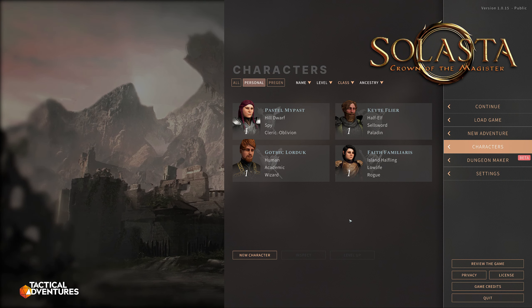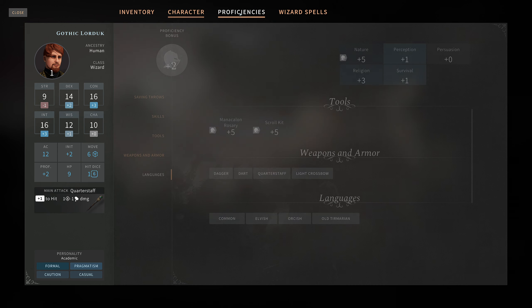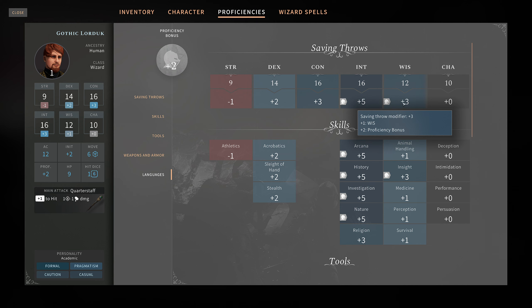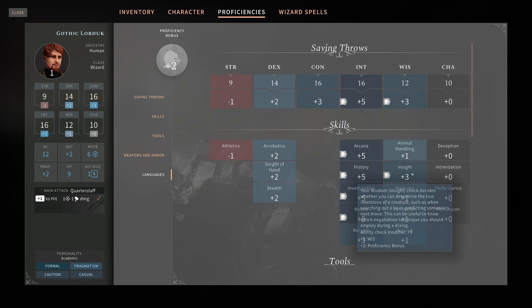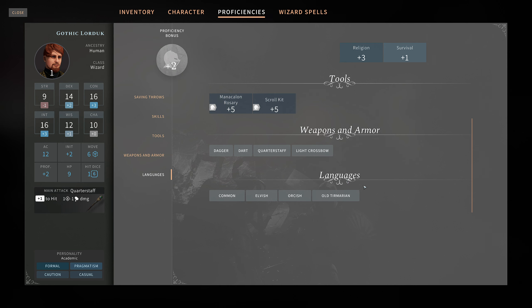So here we have our party of four. I'll give you the basic rundown. First, Gothic Lordic is a human wizard. I decided rather than rolling for stats and ending up with probably very broken characters, I went with point buy and did a fairly standard deployment of points. And so we have all of our basic gear here as a wizard: high intelligence, high constitution, reasonable dex, dumped most everything else. We have Intelligence and Wisdom saving throw proficiencies, as all wizards do. And a couple of proficiencies largely in our intelligence skills, as well as Insight.